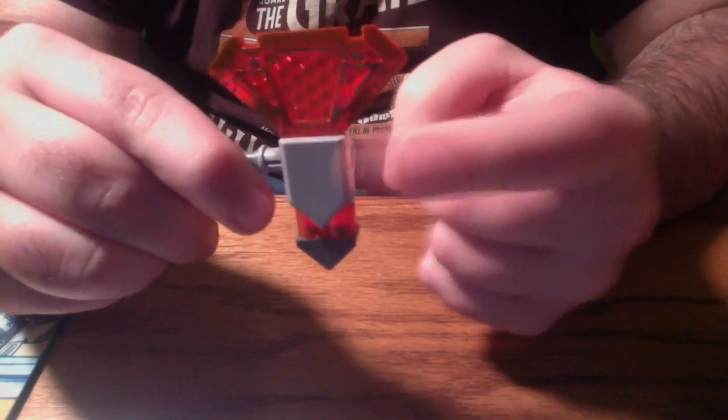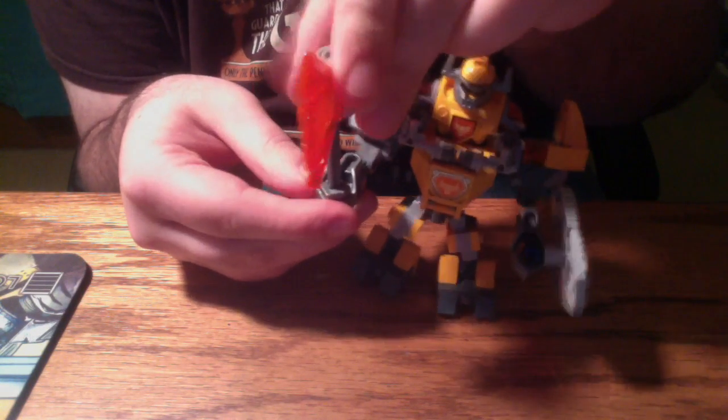It has one of the Nexo Knights shields on the base of the axe, but this is just a standard grey so it doesn't have a shield power — it's just a piece for decoration. The shield attaches via one of the CCBS hands, as does the axe, and it's very poseable. It's able to pivot in the grip, as well as rotate to whatever shield powers you want to have active. Right now mine is blank and I like to have it on the side, kind of like a buckler.